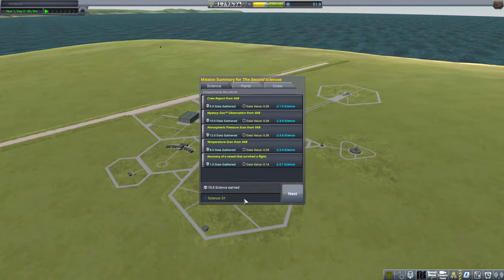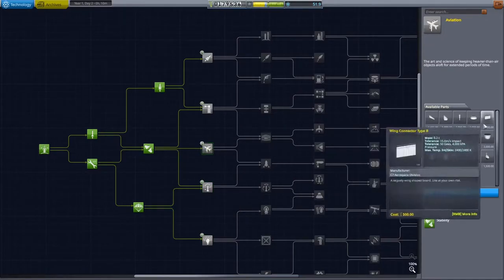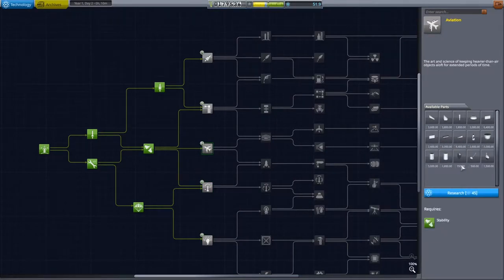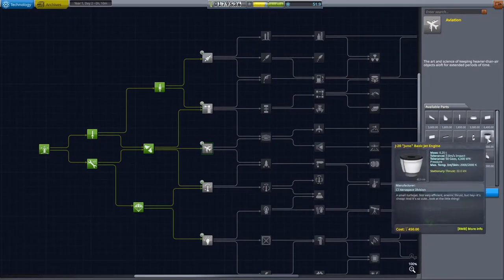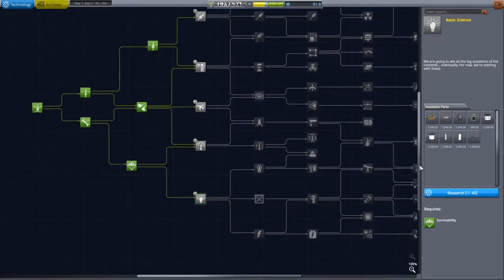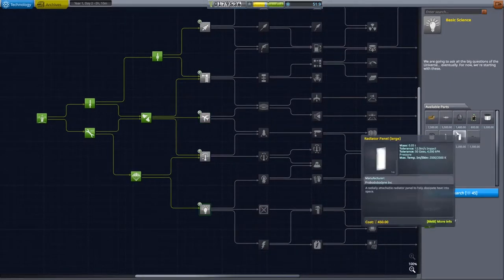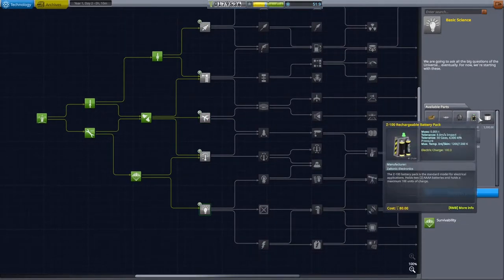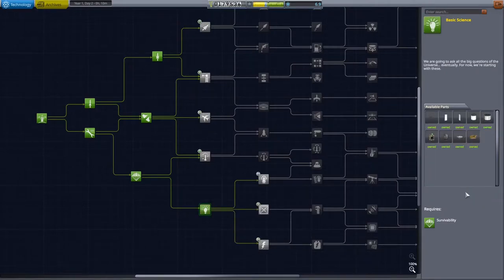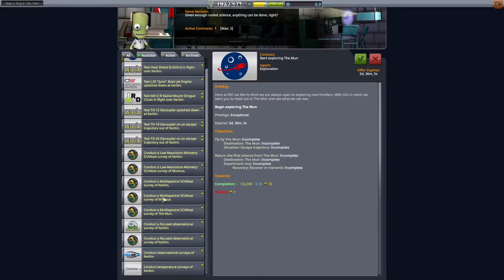We get just enough science to knock us over the 45-point total I was looking for and we go have a look inside the research and development. I was very much debating whether to get the planes - and I still to this moment do not know whether I made the right choice by going for more science experiments. With the plane we could have gone off to other biomes and gotten more science, but of course the more science experiments give us more science to get more science with. Do you think I made the right choice - science over airplanes? I literally just don't know.